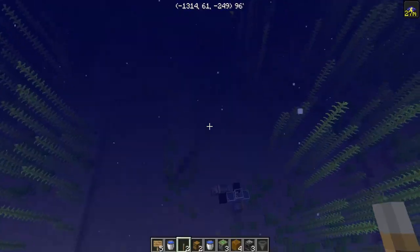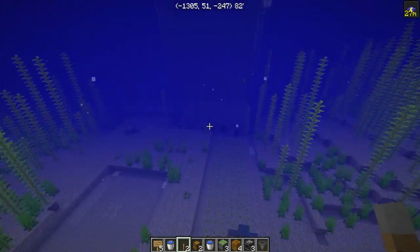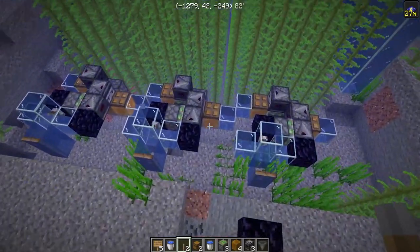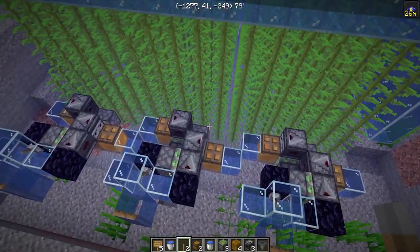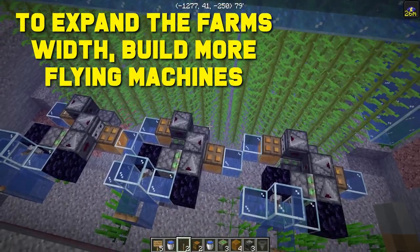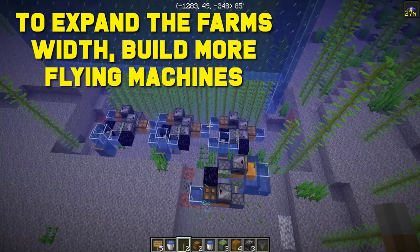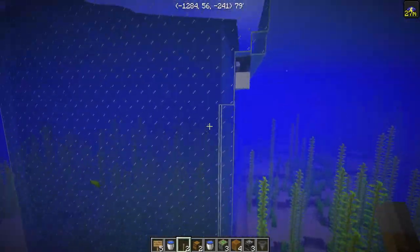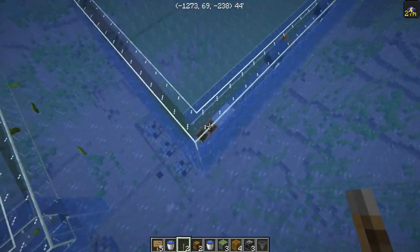The great thing about this farm is that you can expand it both in length and width. If you want to expand the width, you're going to have to make more flying machines. For some reason, these flying machines underwater get stuck randomly if you have them larger than this. So what I did here was use three flying machines. This kelp farm gets about 12,000 kelp an hour — it's about 100 blocks long, so that's a lot of fuel.